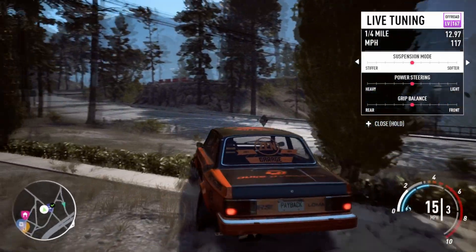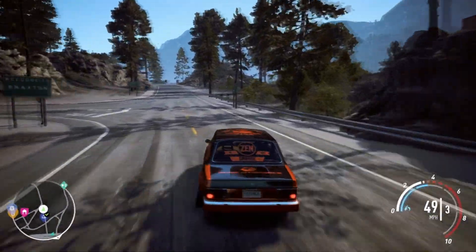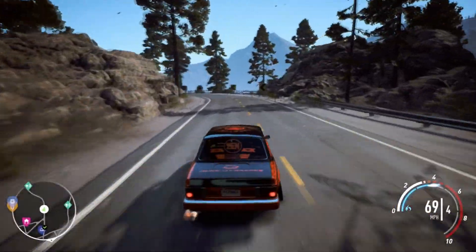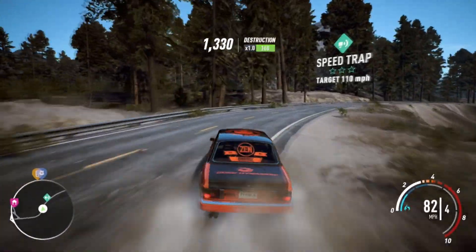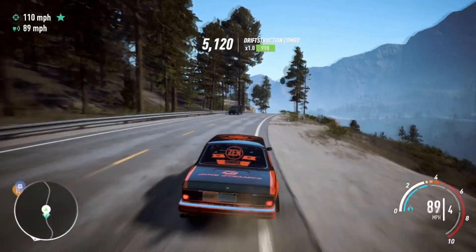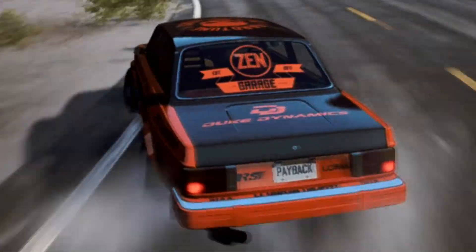For new events, we've got the Castrol Edge Titanium Trials. After completing multiple trials you do actually end up winning the Castrol Edge Titanium trial. These events automatically appear in your in-game map if you've got to Chapter 2, and it'll be visible to all players. The events are in Silver Canyon, Liberty Desert, and Mount Providence.